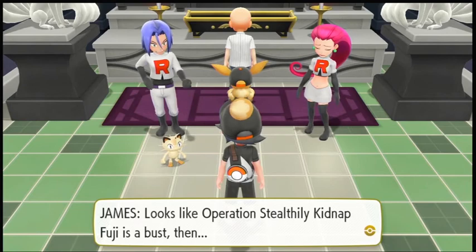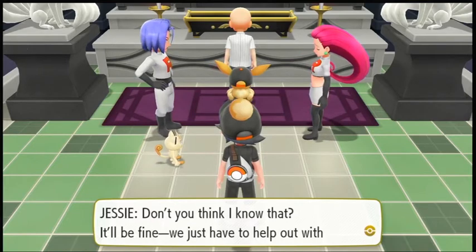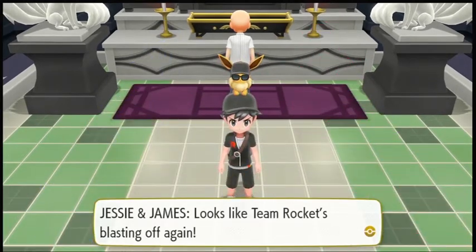Looks like Operation Stealthily Kidnap Fuji was a bust then. We just have to help out with the takeover of Silph Co. in Saffron City. Looks like Team Rocket's blasting off again!